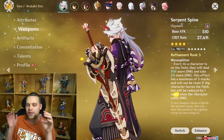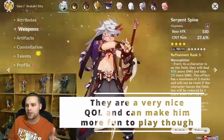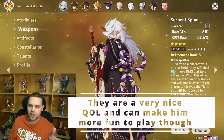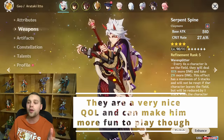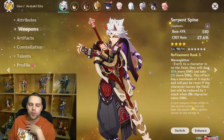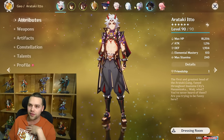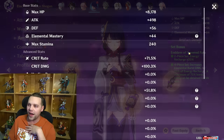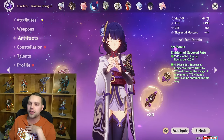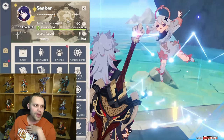I think it's better to just invest in the other things and learn about his damage and how to do his combos, rather than getting his C1 and C2. If you're playing C0 right, they're not more than a 10-15% increase. The sweet spot for primogem investment is C0 Itto with his weapon, C0 Chiori with or without her weapon, and C6 Gorou. At that point you're at the sweet spot.